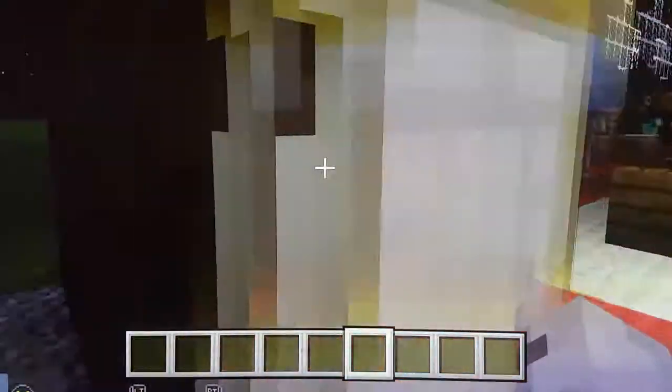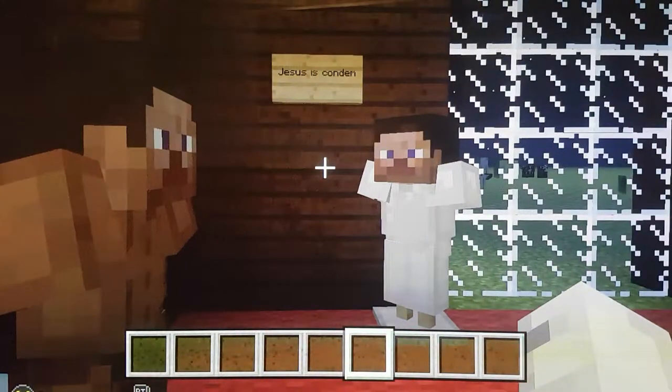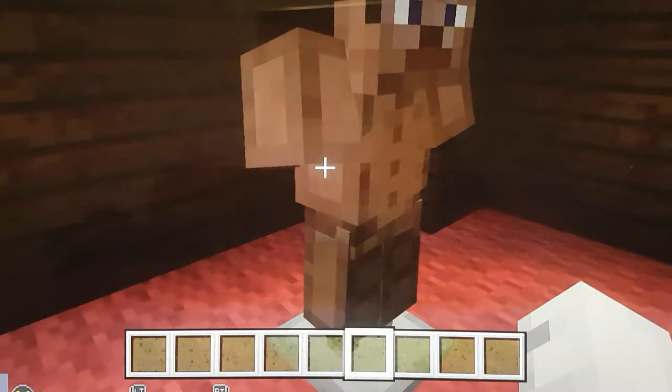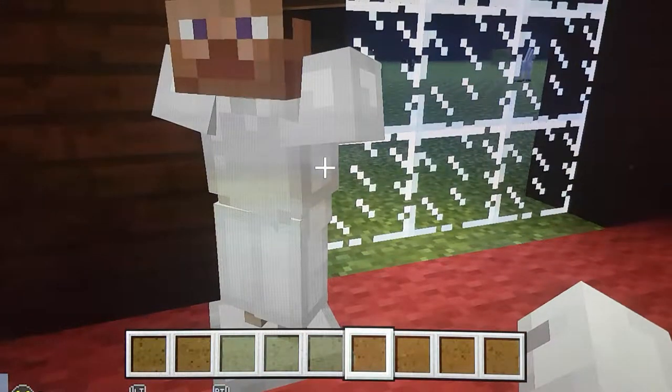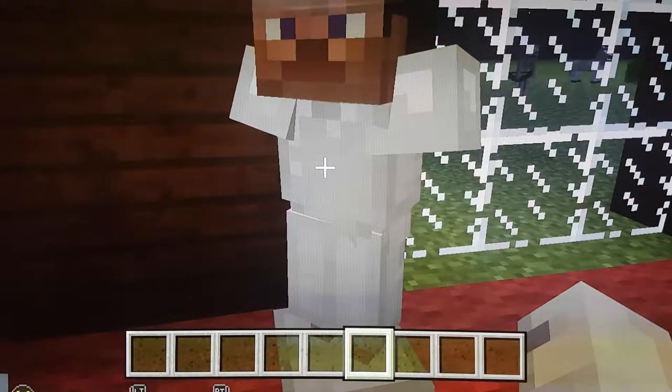We'll go through here as normal. Jesus is condemned to death. Here's Pontius Pilate on the ground. Here's Jesus in silver because he had a white cloak.